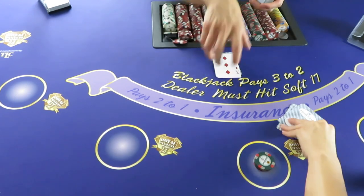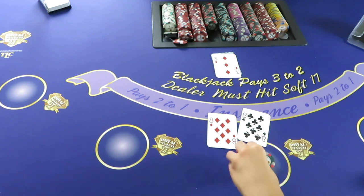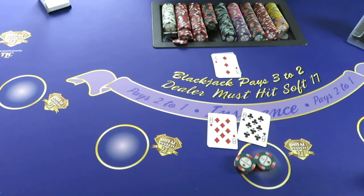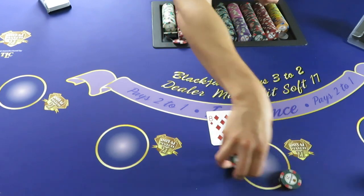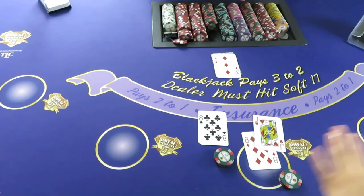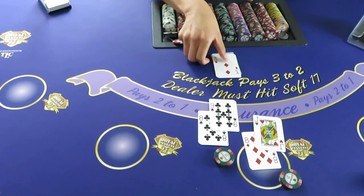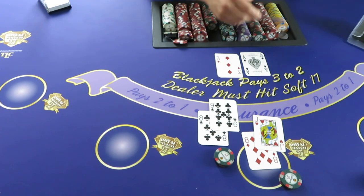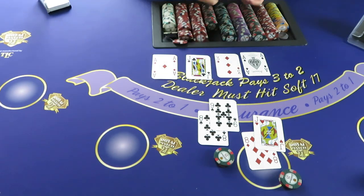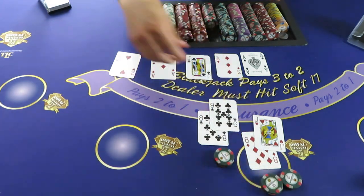Now we have a split situation. She throws her cards down to signal a split. We separate them — this one here, this one here. She gets 18 and stays, then 17 and stays. The hands come out 14, 15, and 17, so we get a push and a win.